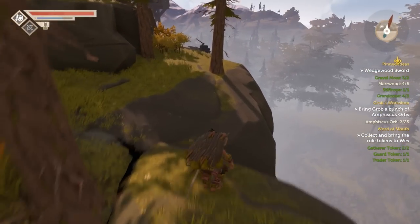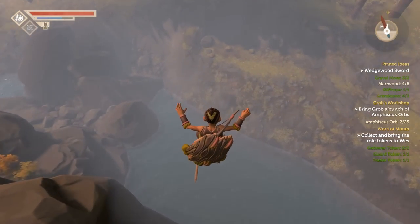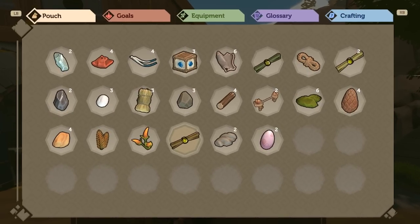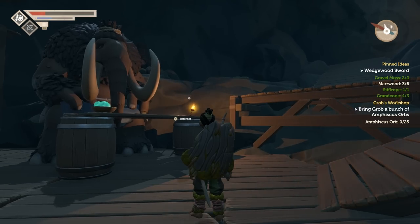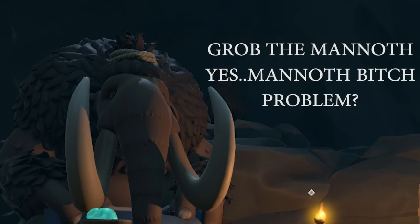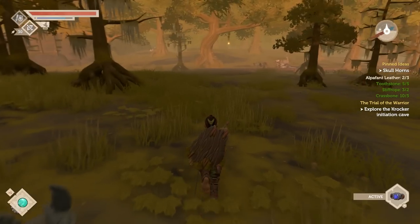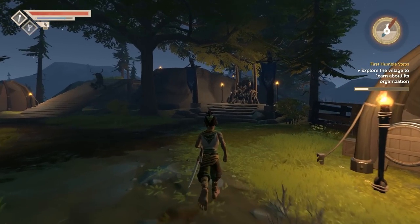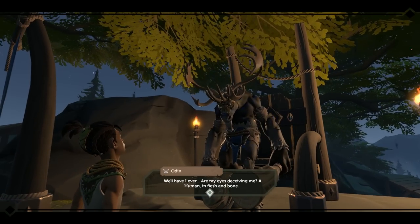As soon as you're done with the introduction quests and you leave the cliffs, you can choose to explore the whole world if you wish. However, one big problem you're gonna notice straight away is your tiny inventory and a lot of things to loot. That's why it's really important to try and gather 5 Ampicu's orbs as soon as possible and bring them to Grub. You won't have a lot of trouble finding him because he's part of the tutorial quest, but you'll have to search for the orbs yourself. Some of these orbs are slightly hidden but usually you won't have problems finding them — you can easily find at least 5 orbs without going too far away from the first village.